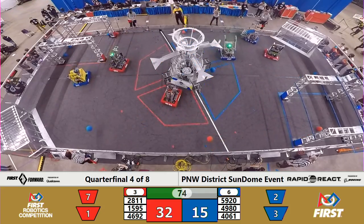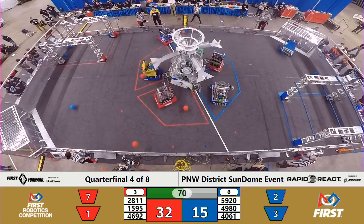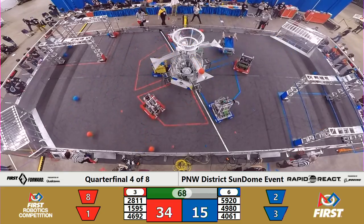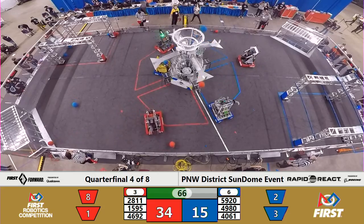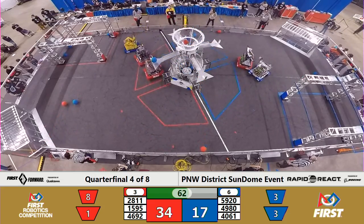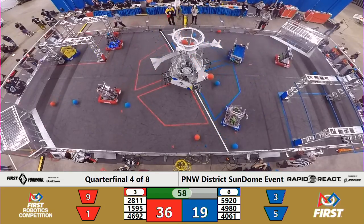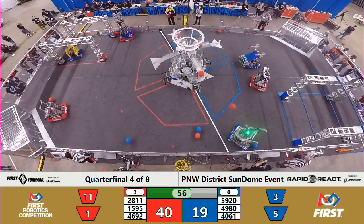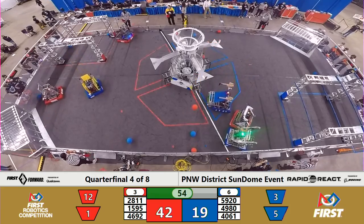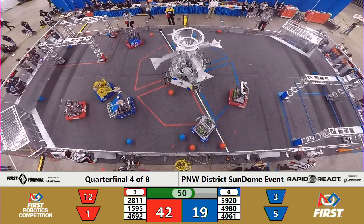The Battle of Eastern Washington continues. The Dragons, however, are not really deterred by all this defense — they've had quite a bit of practice. Launching cargo from all angles across the field, they continue this onslaught of scoring with two and four more points added on to the Red Alliance score in the top hub. Alliance score showing 42 Red, 19 Blue with 50 seconds left to play.